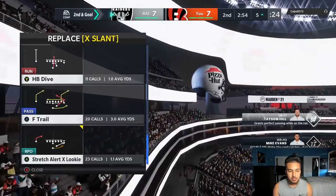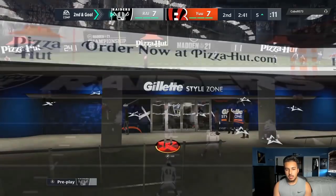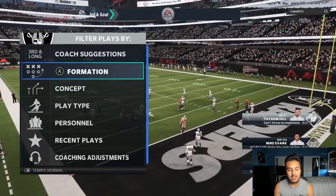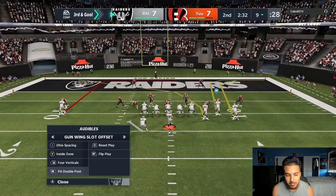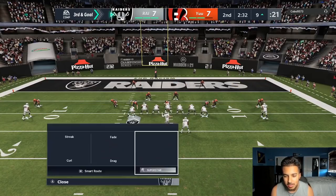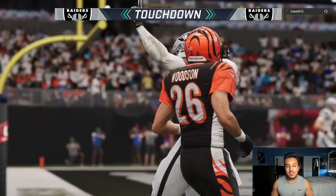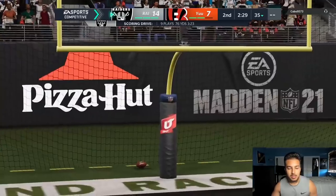I probably shouldn't be in two tight end gun set right here, I should probably be in strong wing. I expect a run commit but he doesn't run commit — we get hit stick to the five. We hop into strong wing and it gets tough to score down here, especially without Davante Adams. He's still in the same defense — I don't think this is a good run defense. Let's see what we could do and he blows it up somehow. We're gonna go back into gun and try to cook something up.